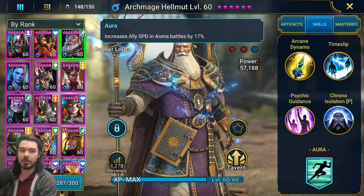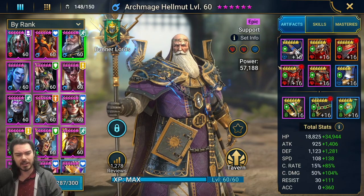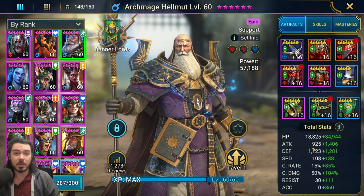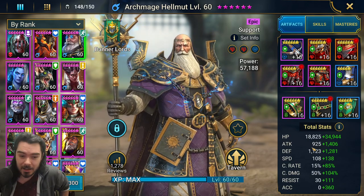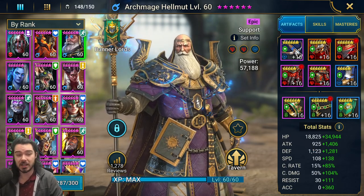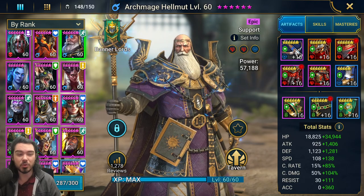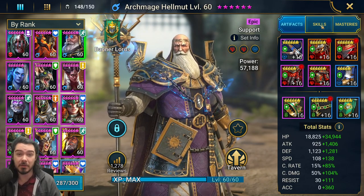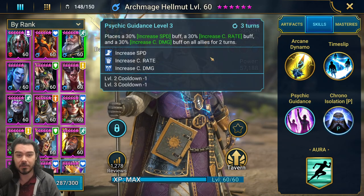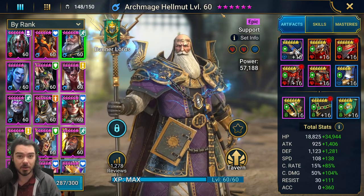Looking at his stats, he has very solid base stats — tons of health, so he's nice and tanky. His attack is very low, but he does have good damage multipliers on his skills. The best way to boost his attack is to give him an attack ring, a crit damage necklace, and an attack banner if you can afford those stats — and really only if you've got him at level 60. He works great at level 50 for his AoE stuns and buffs, but I do think he's worth taking up to 60 when you have the time.